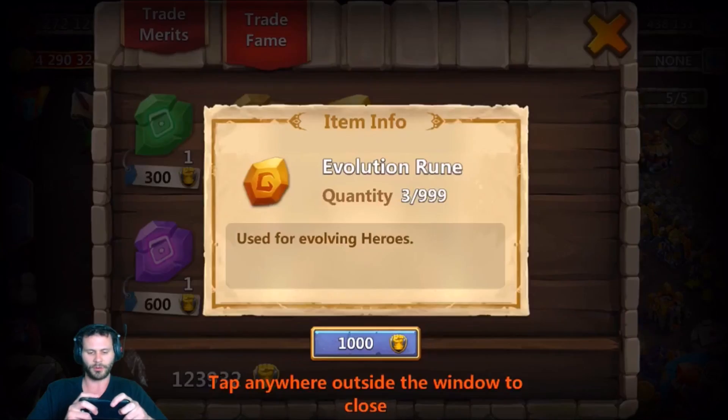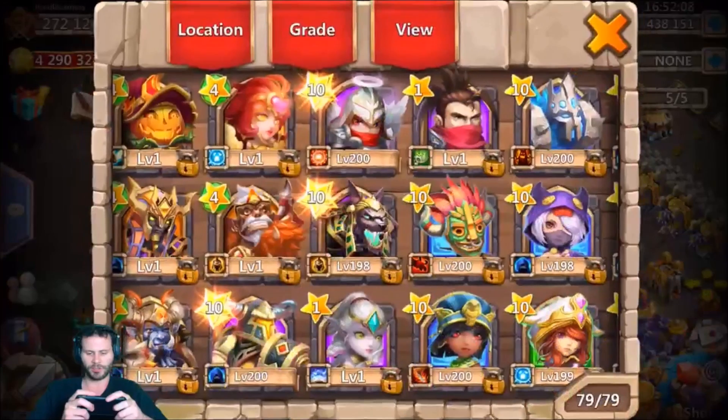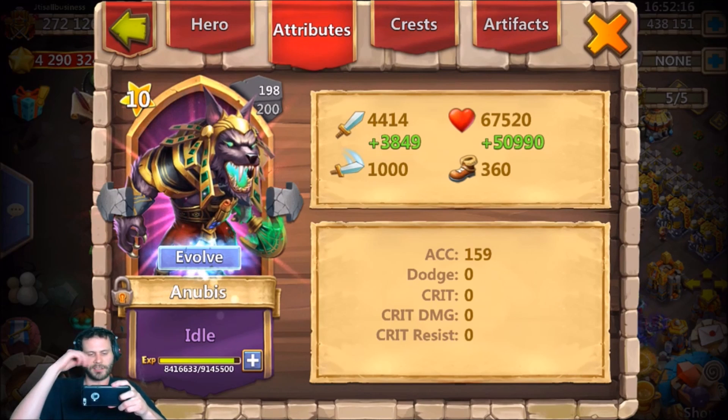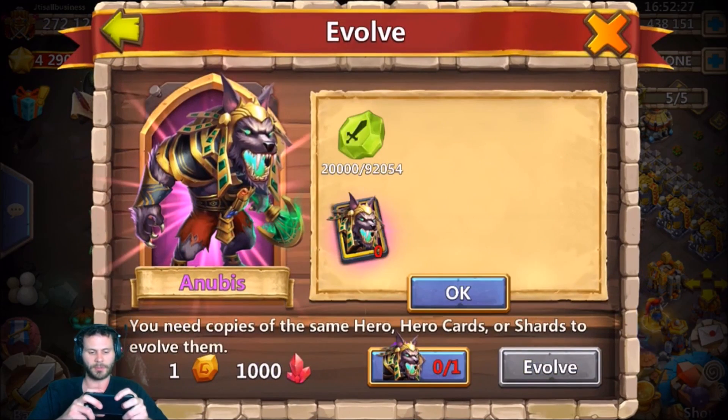We need six total evolution runes — we'll go ahead and snatch those up. We got the evolution runes, we got the shards, we are good. Let's go ahead and evolve. Actually, I wanted to compare his stats first: as a not-evolved level 198 we've got 4,400 damage along with 67,000 life, which is not bad. So let's go ahead and evolve this bad boy.